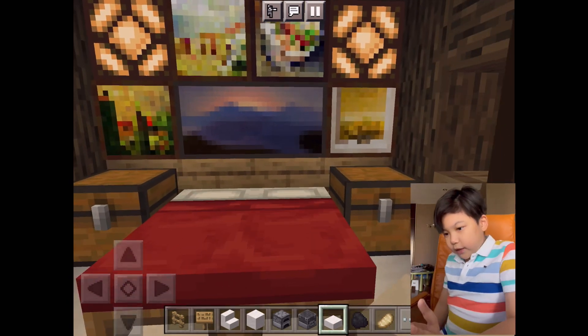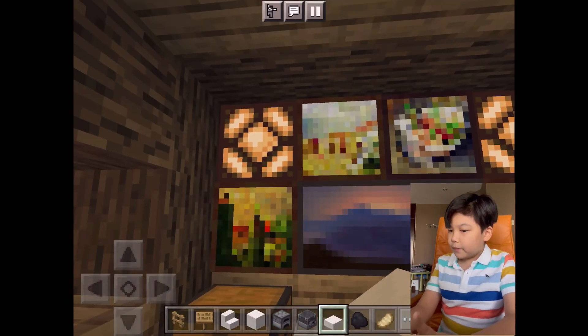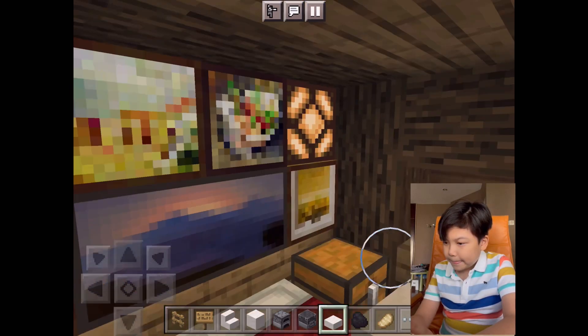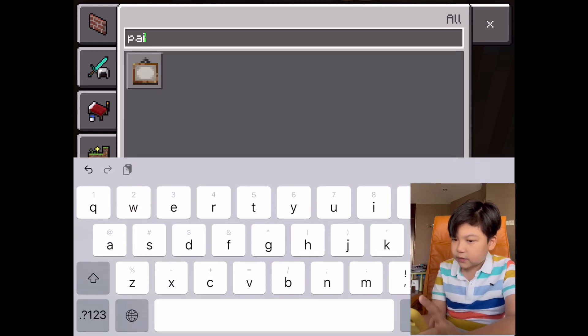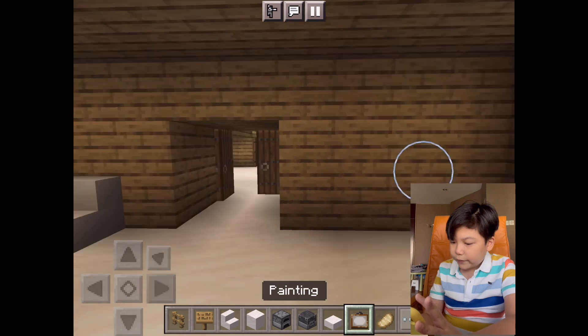Back in the bedroom — I forgot to mention that I made some extra chests here and also a couple of paintings. If you're wondering how to make a painting like that, you just use a block and a painting. Let me show you guys.